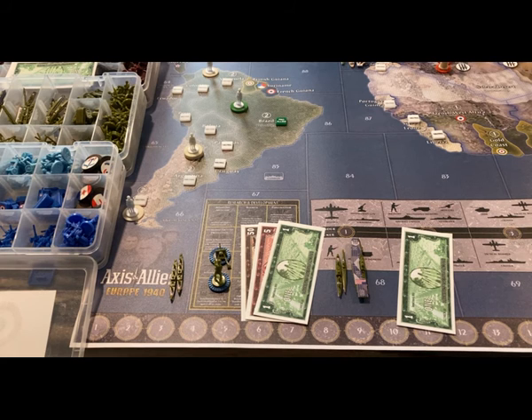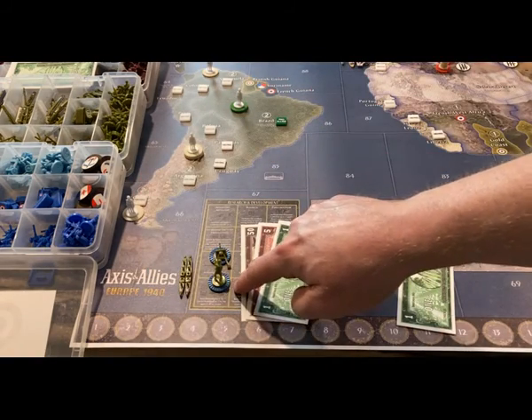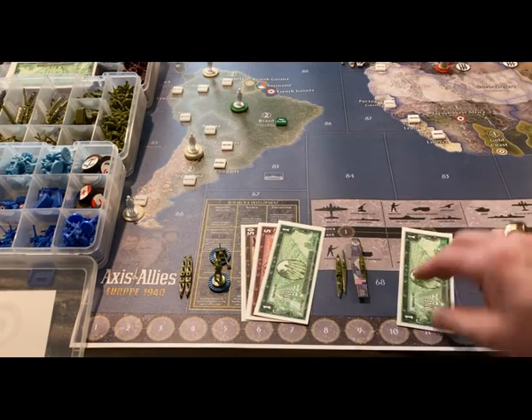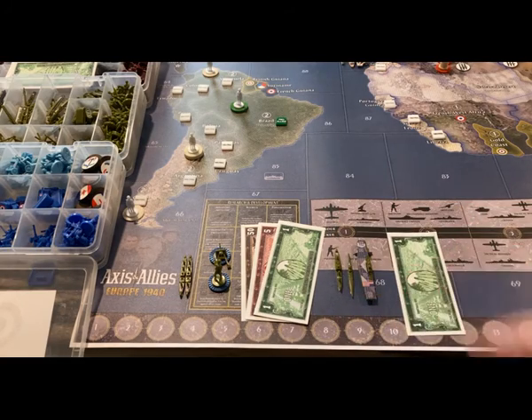For USA Turn 2 they are now at war and so they can start building in earnest. On the Atlantic side of the board they're going to buy two new transports, two new infantry, and two new artillery. On the Pacific side they're going to buy a new carrier, a new sub, a new transport, and save a dollar.